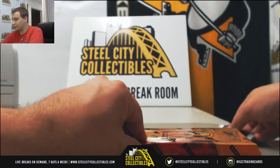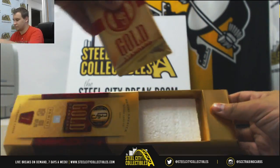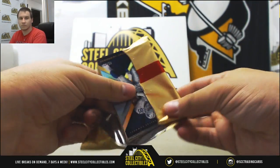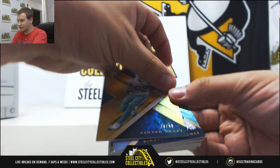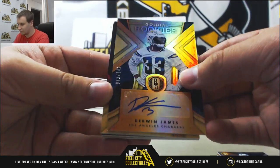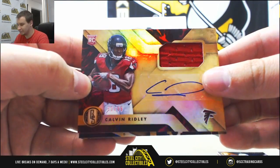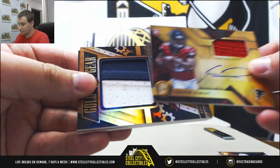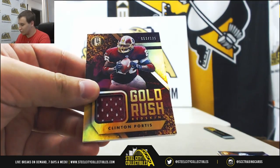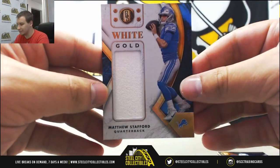We'll finish it off here with our last box, and then we'll get to our randoms. We've got to 99, Kenyon Drake. To 49, Demarcus Lawrence. For the Chargers, 149 auto, Derwin James. Nice one for the Falcons, jersey auto, to 99, Calvin Ridley, 71 of 99. For the Broncos, patch, Shane Ray, 40 of 49. For the Redskins, jersey relic, 125, Clinton Portis. And white gold jersey, 125 for the Lions, Matthew Stafford.